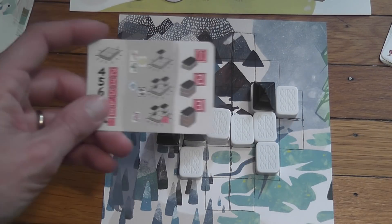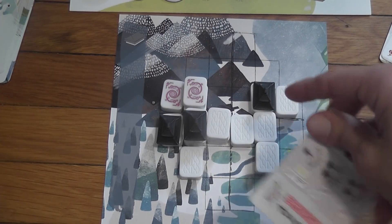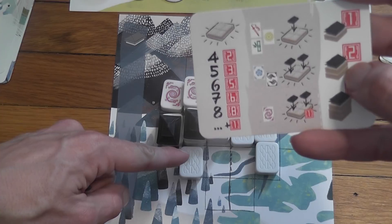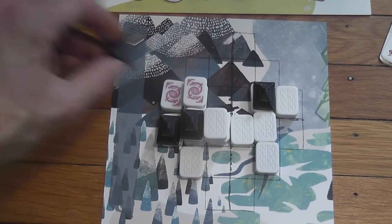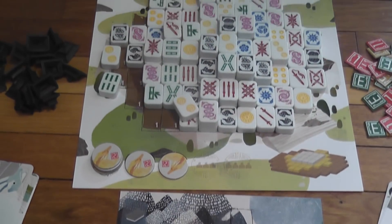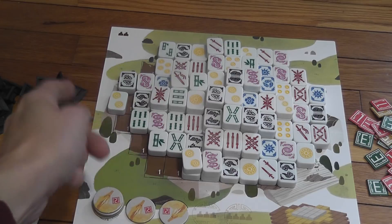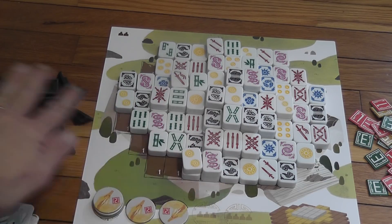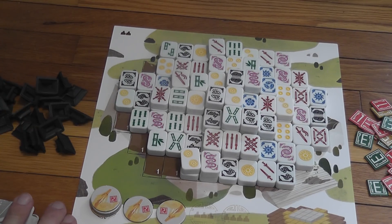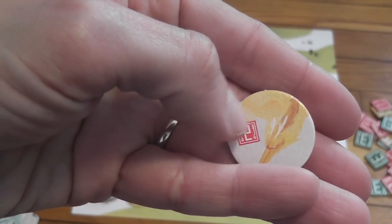Why are shrines important? Because at the end of the game, each shrine on a single tile is worth one victory point, each shrine on a stack of two is worth two victory points, and each shrine on a stack of three is worth three victory points. As players take tiles from the central area, there will come a point where level three and level two are depleted and only the first floor remains. When that happens, a new action becomes available: players can choose to take a dragon tile from this area, which is worth two victory points.